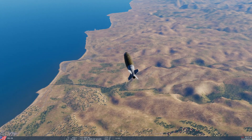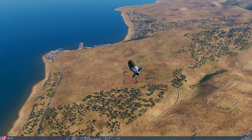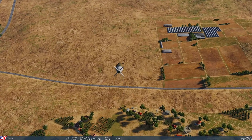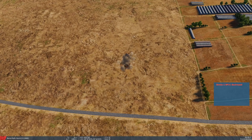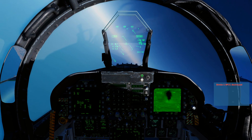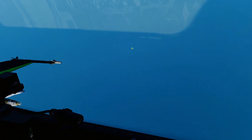We're going to speed up time as it gets a bit closer, then slow down. You can see our target down there — JDAM is cruising in. Bam — target destroyed. SA-9 taken out from 20 miles without putting ourselves in any danger. JDAMs are super good for standoff work.